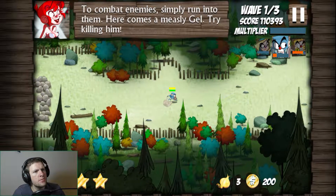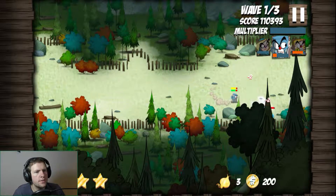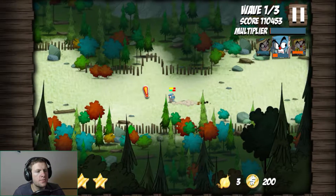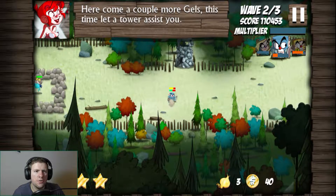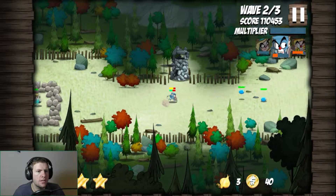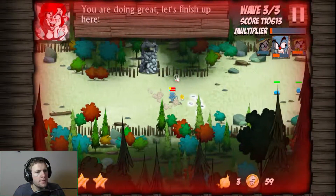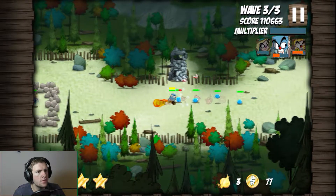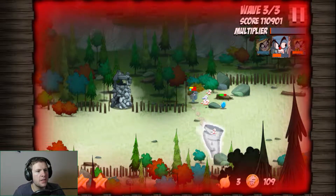To combat enemies, simply run into them — oh, it does tell you that. Come at me. It used up my yellow bar and my health. Go snipe her. Part of me thought about building the med tent, but far more sensible to just have this. I'm dying — I'll use a heart. What does the yellow bar do for this character? Because he seems to just be dying regardless.